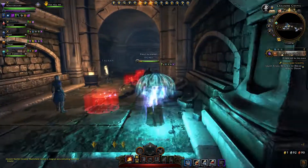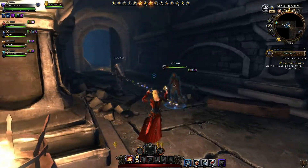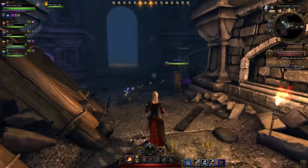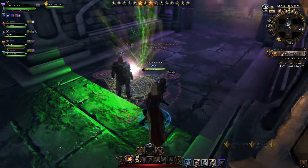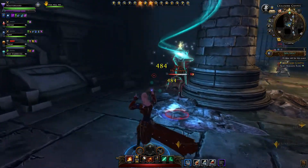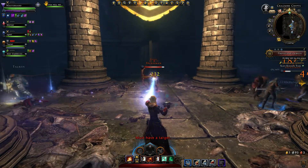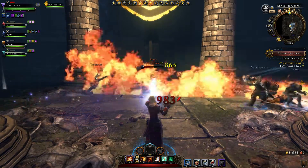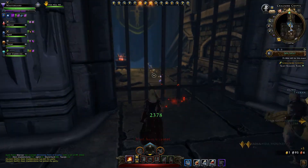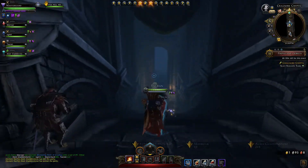So we've done the second brazier. Skip past these traps once again. And now we're over to the third brazier to open up the doorway. Nice flame there mate — he's trying to help out as much as he can. Give them a little bit of a flame grilling.